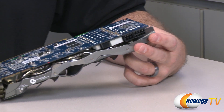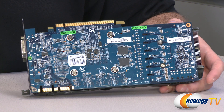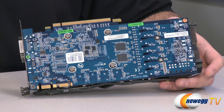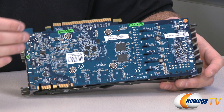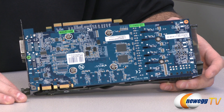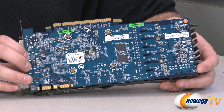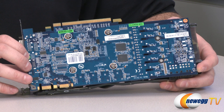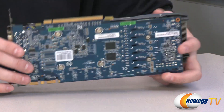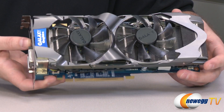I usually recommend going a bit beyond the minimum wattage to have some headroom. Looking at the back of the card, the GPU is the GK104 — a 28 nanometer Kepler architecture GPU designed by Nvidia. The GK104 is the same GPU used in the 670 and the 680. The main difference from the 680 is that you have seven SMX units instead of eight — the same as the 670 — giving you 1344 CUDA cores. You also get 112 texture units, 24 ROPs, a texture fill rate of 102.5 gigatexels per second, and 3.54 billion transistors.